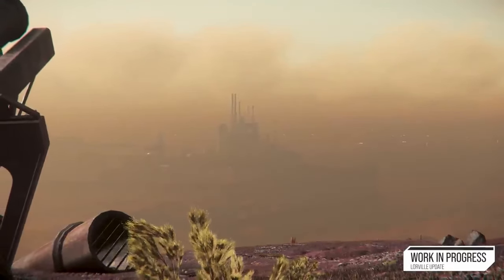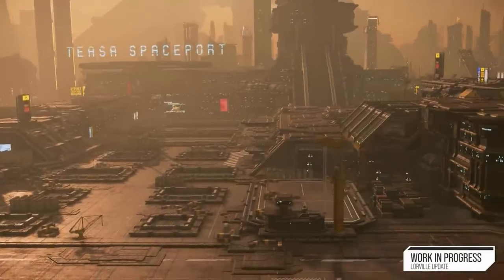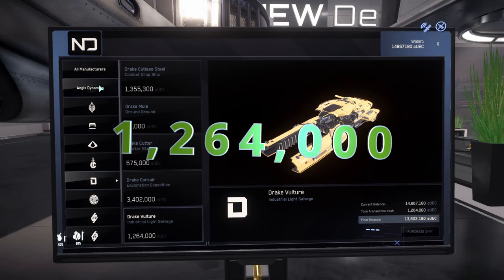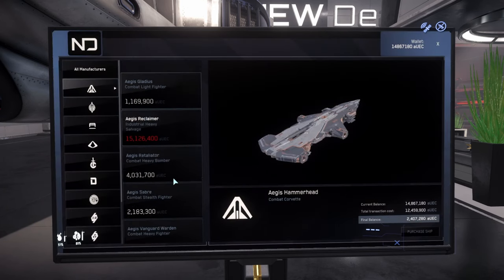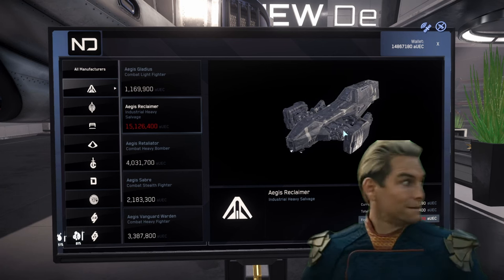The start of our salvage journey begins the same place all industrial lives begin — on the barren plains of Hurston. If we head down to Tessa's spaceport in Lowerville, inside we can find the New Deal, where we can purchase the Vulture for a little over 1 million AUEC. You can also purchase the Reclaimer here later, but that's for another video.